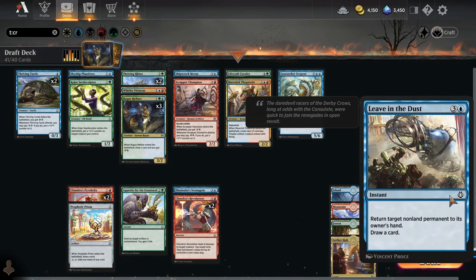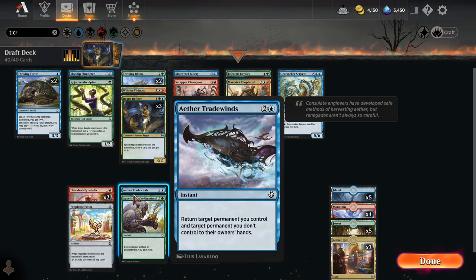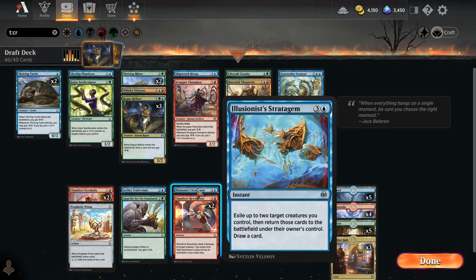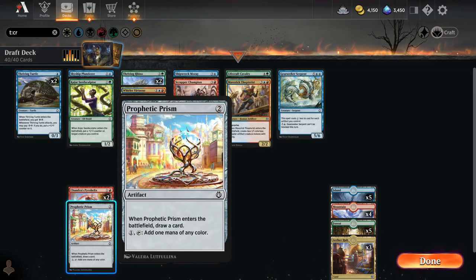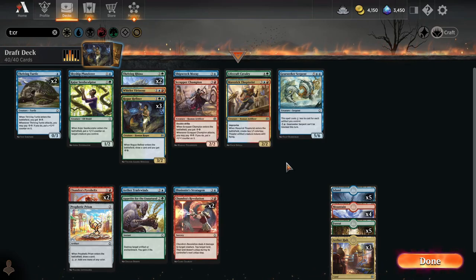Tradewinds is cuter, but Leave in the Dust is generally better. We have so many good enter the battlefield effects — Kujar Seed Sculptor as well. I'm going to cut Leave in the Dust and just go with the cuter bounce spell, Tradewinds and the Stratagem. Tradewinds can pick up a Prophetic Prism, so that's cute. That's four different things we could flicker or bring back to hand to recast and draw a card. We're going to roll with the deck like this.